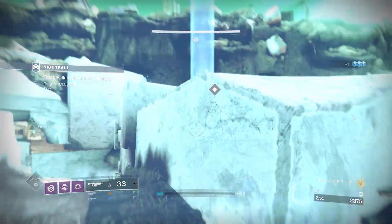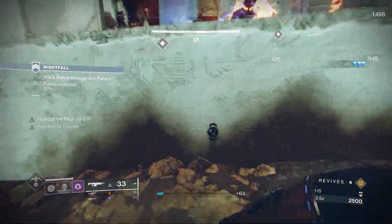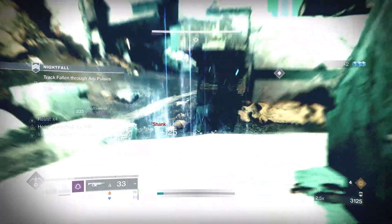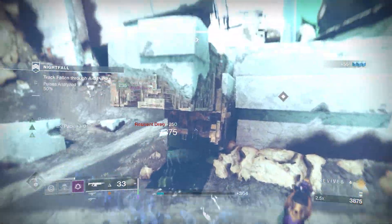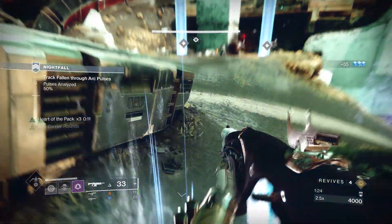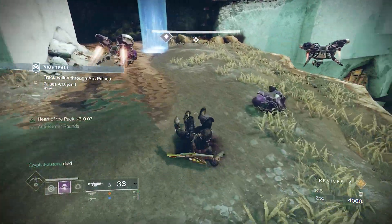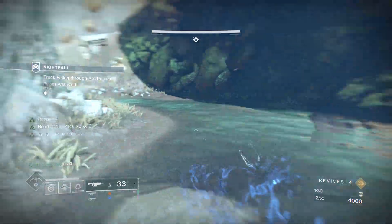Matt was feeling extra bold, taking in a double special ammo loadout in the form of Blinding Ignition Code and Divinity. Divinity has really been pulling its weight this Grandmaster season, stacking with Particle Deconstruction and of course stunning those Overloads — taking down champions has never been easier. For his Heavy slot, a cheeky little Apex Predator with Tracking and Auto-Loading.